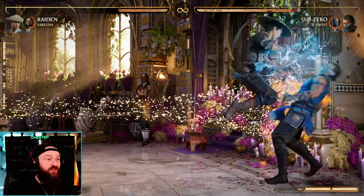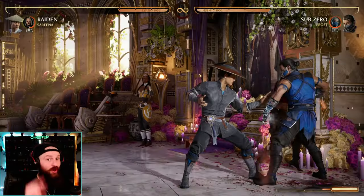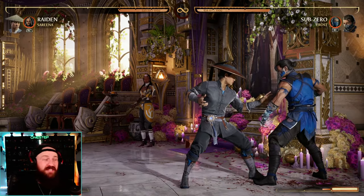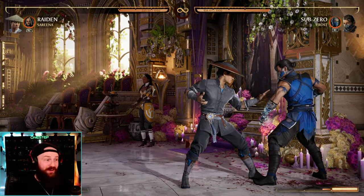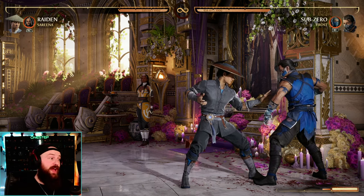Whenever I see a person doing this with Serena while I'm in the corner getting wrecked, I think: they know what they're doing. They're playing smarter, not harder. They might not be doing the most damage in that instance, but now they're negating my option to do a wake-up armored attack or use my breaker if I have at least two bars.